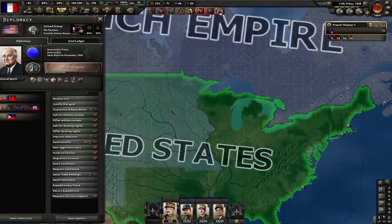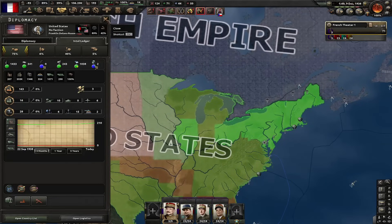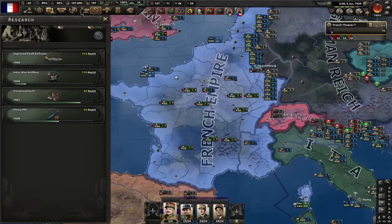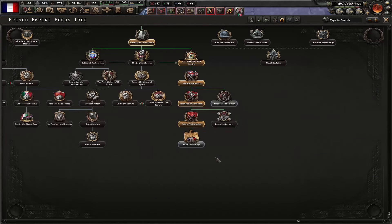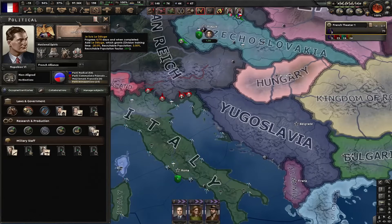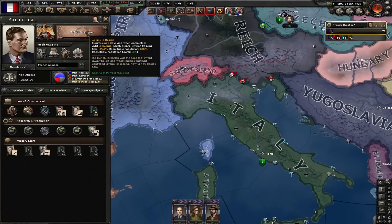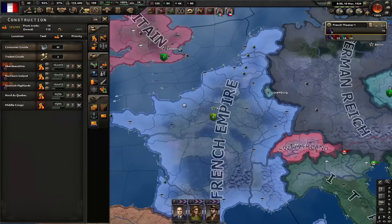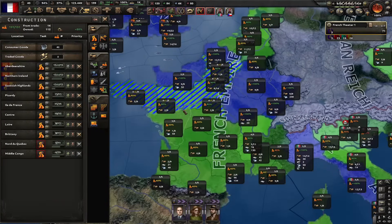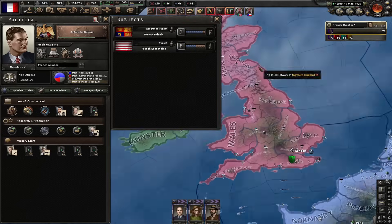Our next country on the list is another blue country, and that's the USA — currently they have like 50 divisions and 200 factories, bigger industry than ours. Let's instantly rush improved small airframe. Let's do the best focus in this entire tree: Je suis le déluge. It's a cool focus — it gives us 3% recruitment population, 25 recruitment population factor, and also minus 20% training time. Let's go for the serviceability studies next and rush dispersed industry for war. I'm going to max out infrastructure in entire France and then build factories. Time to lower the autonomy of French Britain — we're going to go from 205 to 242 factories.